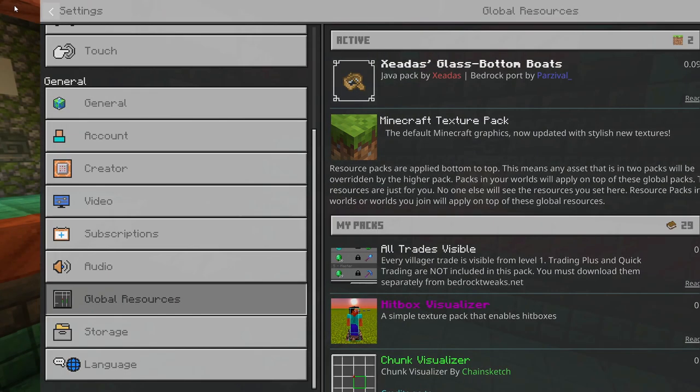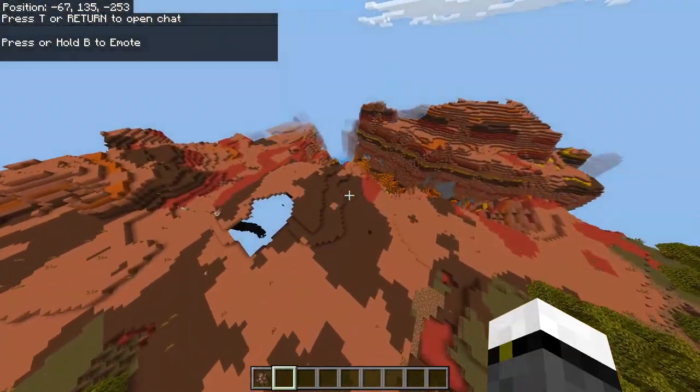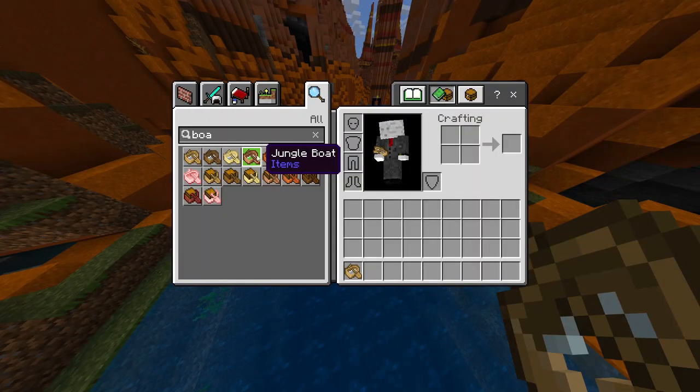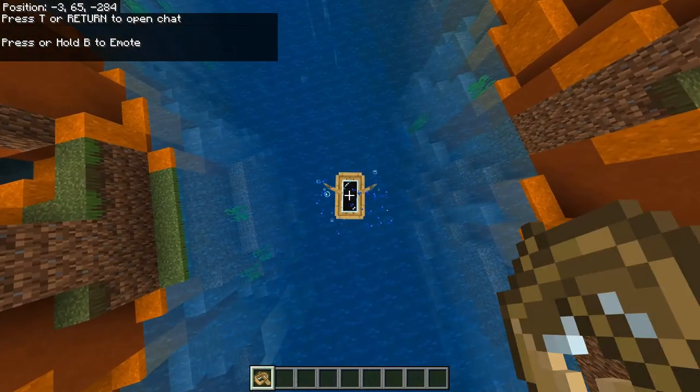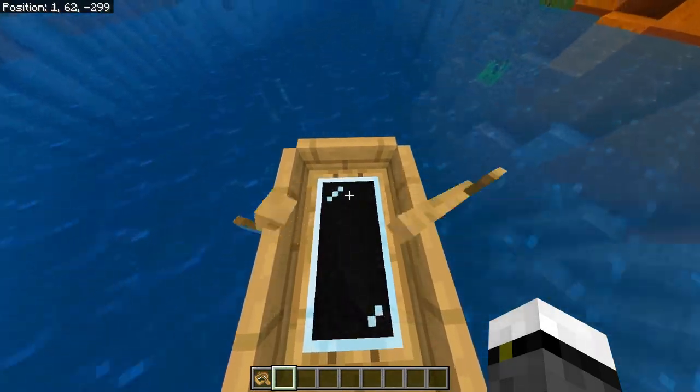So let's go to the resource pack section and add it. After we've added it, we'll enter the world. Now we're going to verify that it works, so let's grab a boat. I'll place it down and there we have it. As you can see, our boat has a glass bottom that we can see through without the water texture getting in the way.